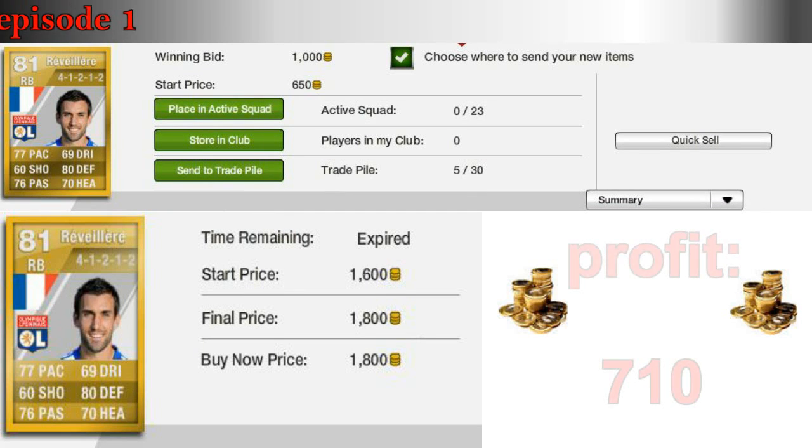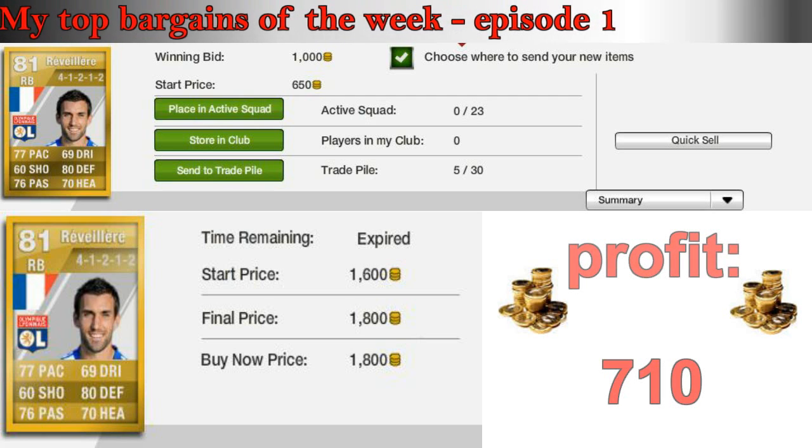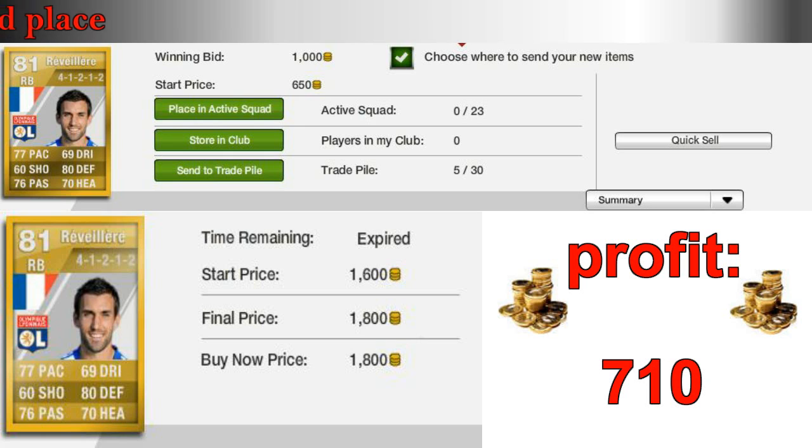Moving on to 3rd place this week, Anthony Réveillère — right back, plays for Olympique Lyon in the Ligue 1 and he's from France. He's 81-rated overall and has 77 in pace, which is not the best but also not the worst for a right back. 80 in defending is quite good, also 76 in passing as you can see. So he looks like quite a solid player but not the best, and as you can see he doesn't cost that many coins.